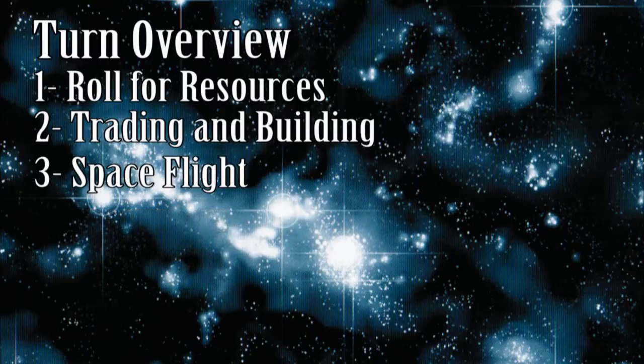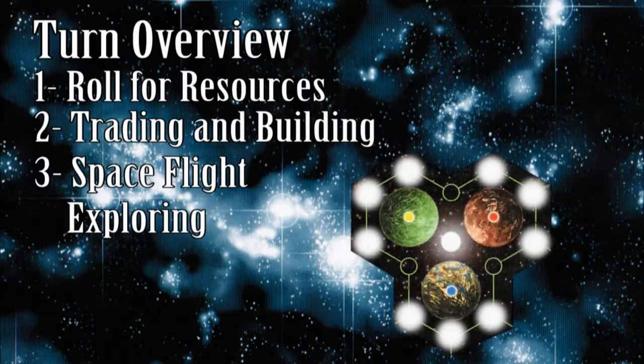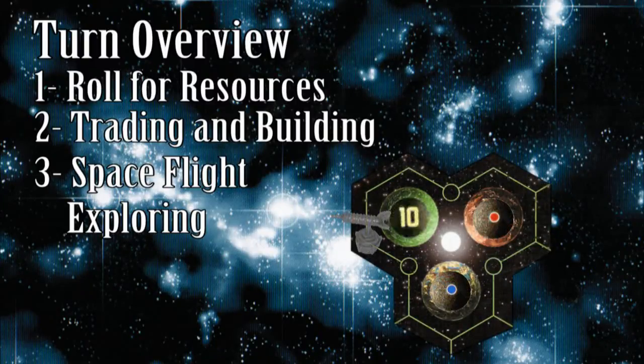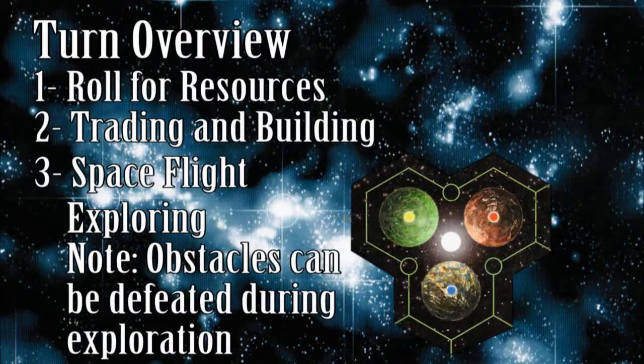These are the spaceship activities associated with planets. A planet can be explored from any of its adjacent locations by a trade ship or colony ship. When exploring, you take a peek at the value of the chip without showing it to anyone else — this way, only you know if the planet hides a good number, a bad number, or an obstacle that must be defeated before it can be colonized. If you have any movement left, you can keep going after exploring a planet.